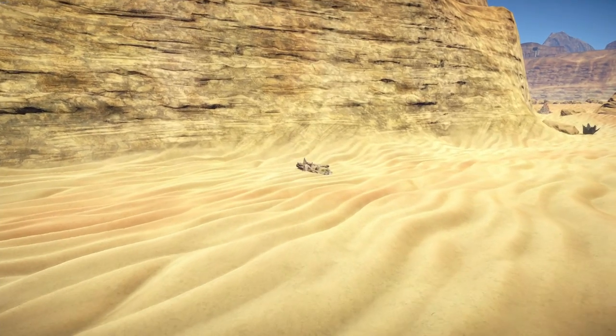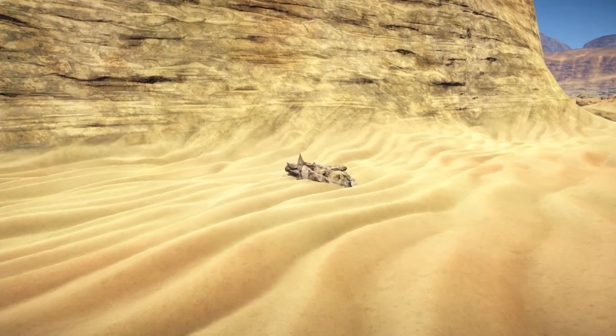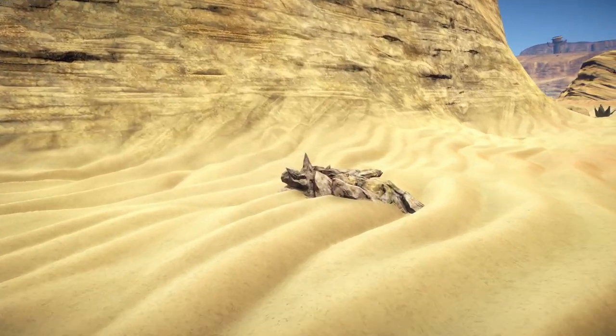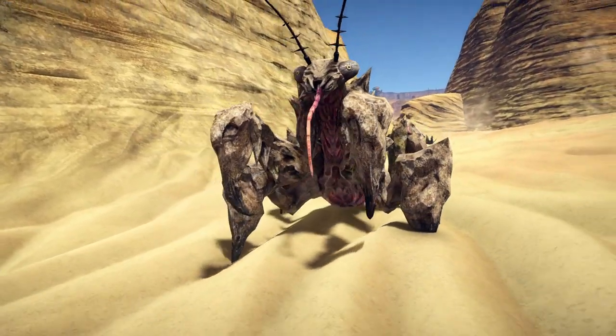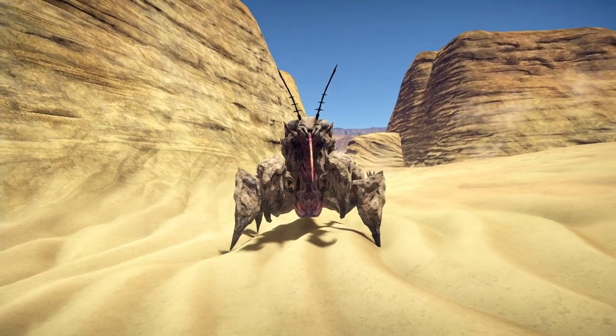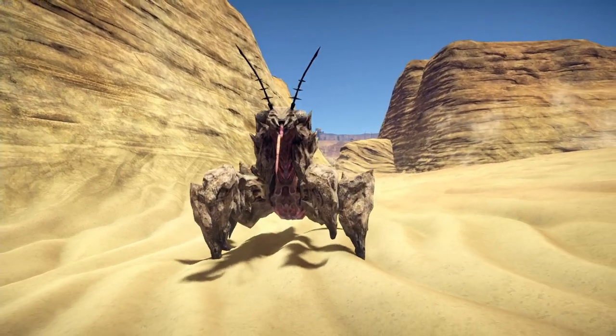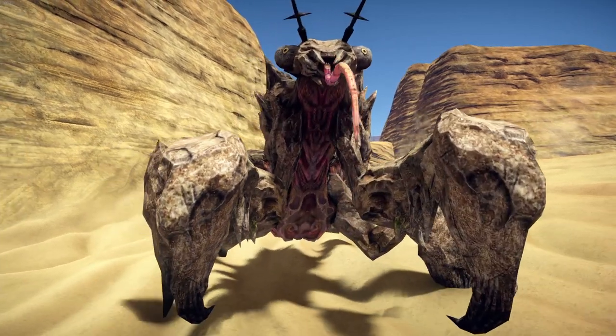By looking at this picture, you might think that this should be a geology video. But as we get closer, you might understand why you could not be more wrong. The Rock Mantis is one of Outward's most vicious predators. They disguise themselves as rocks to ambush their prey. Experienced adventurers generally spot them pretty easily, but the first encounter of a new player might end up in a slightly bloody manner.